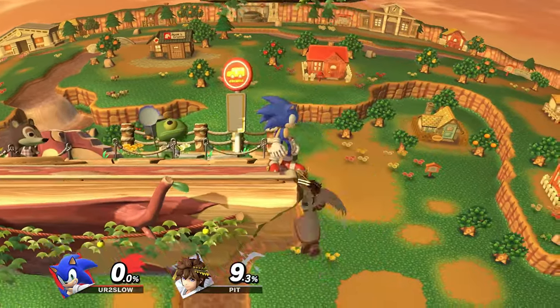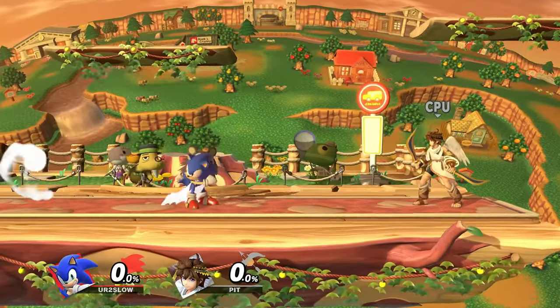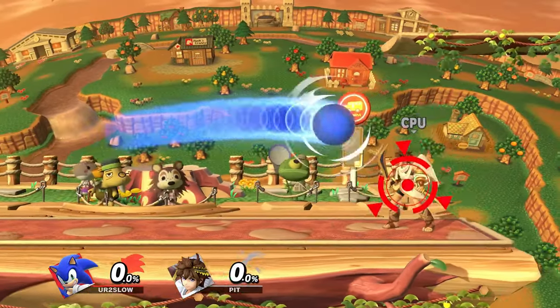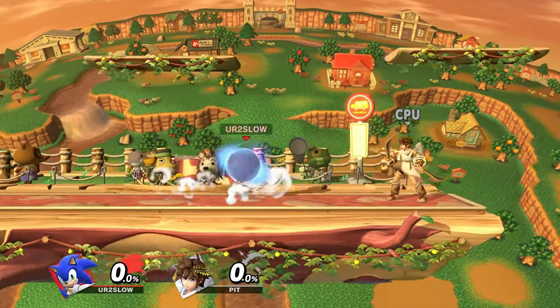As you can see, there are times where you can literally just skip neutral and randomly go for it. Situations like these are very hard to react to because you can always mix up the timing. You can charge this move for up to 82 frames, so you can either just release it immediately or fully charge it.